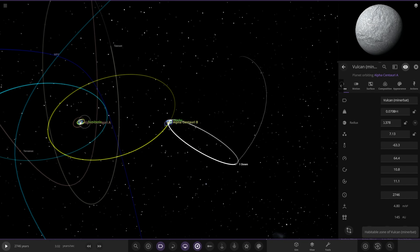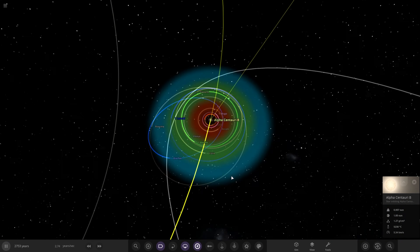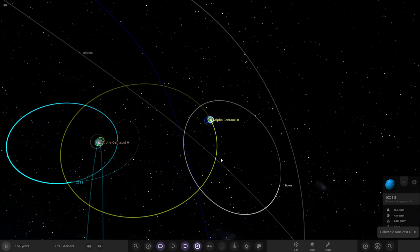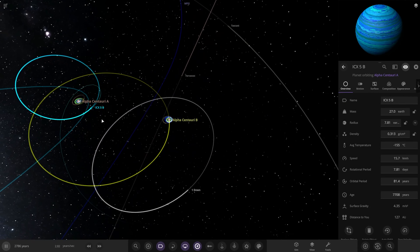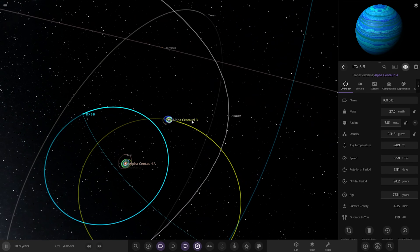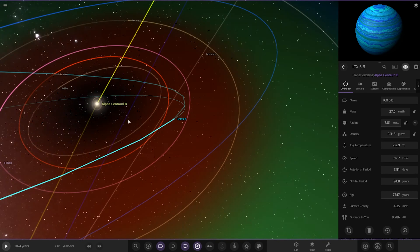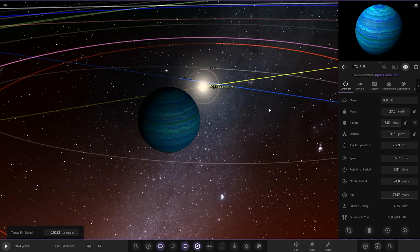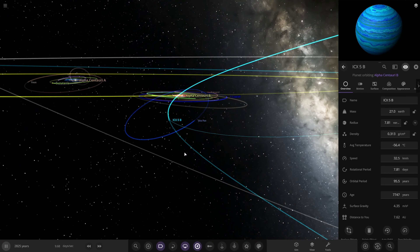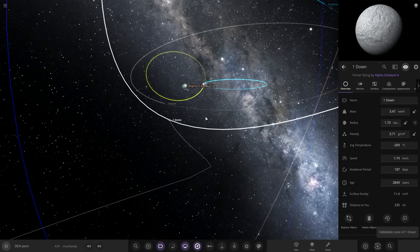Without further ado, let's continue and let time evolve in a big way. Locking onto Alpha Centauri B. Keeping an eye on the orbits - everything is still constantly changing. There's a gas giant barely hanging on. Alpha Centauri B is getting closer to Alpha Centauri A because they're on an eccentric orbit, so the two stars have different distances at different times. This gas giant's orbit has been immensely disrupted - it's going to fly straight out of the Alpha Centauri B sector.